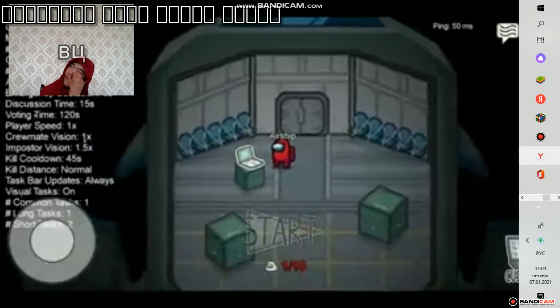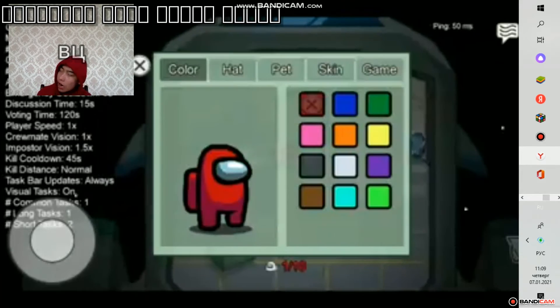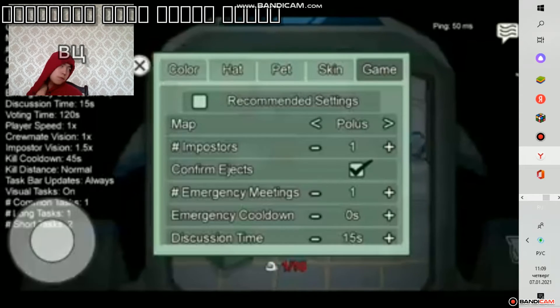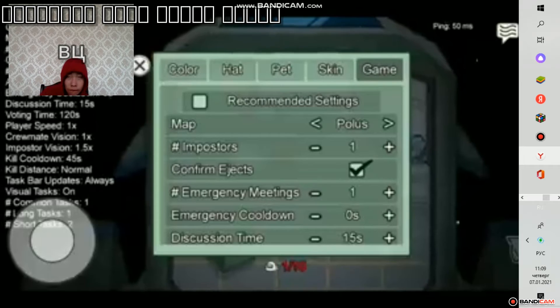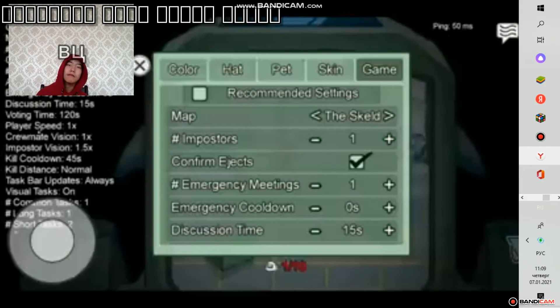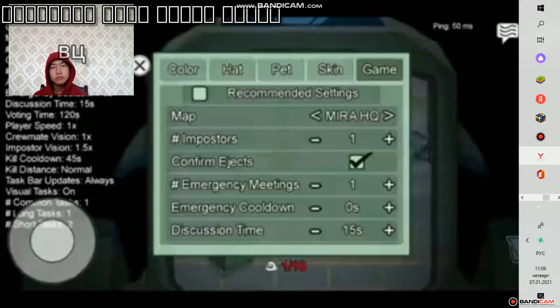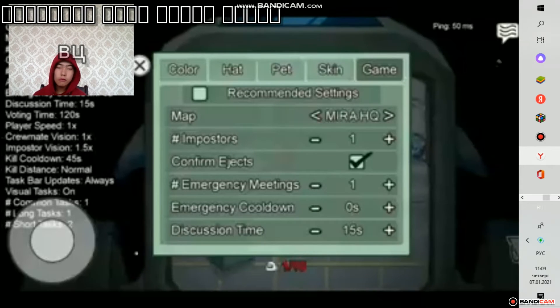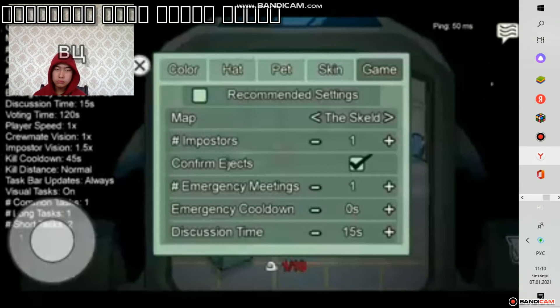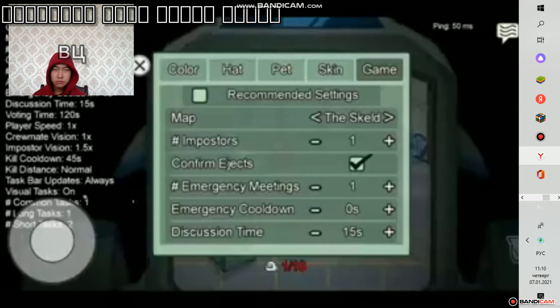Setahu saya ini cuma ada 3 map. Kita ke game, ke pojok kanan — nah di sini saya pilih map Polus ini ya, coba kita geser. Ini nggak bisa dipilih lagi ke kanan, mentok di Polus. Di kiri Mira HQ, dan yang terakhir ini ada The Skeld. Jadi itu udah terbukti ya, video yang tadi itu penipuan. Di sini kita buktikan kalau map Airship itu masih belum bisa kita mainkan sebelum update nanti di bulan Januari.